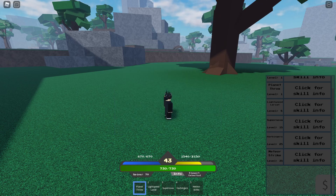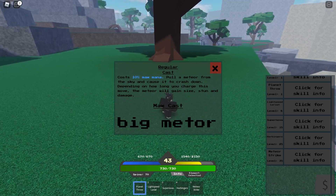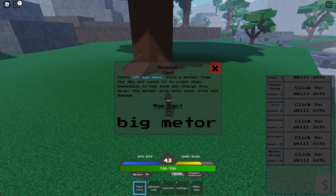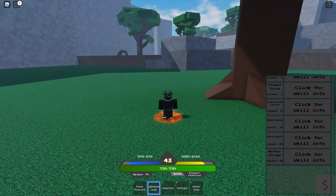Very, very useful. You can always combo them up with planet throw, light speed lariat, supernova, and then the big boy — costs 10% max mana. Pull a meteor from the sky and cause it to crash down. Depending on how long you charge this move, the meteor will gain size, stun, and damage. Max cast is a big meteor.